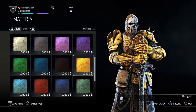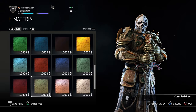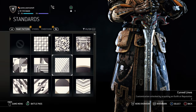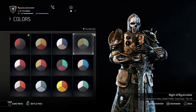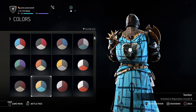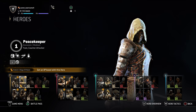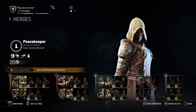You can customize materials and colors — even the back of your character — however you want. Look how many classes there are: there are 34 to 35 heroes in For Honor, and you can customize every single one of them.